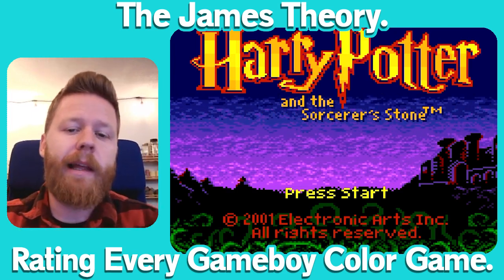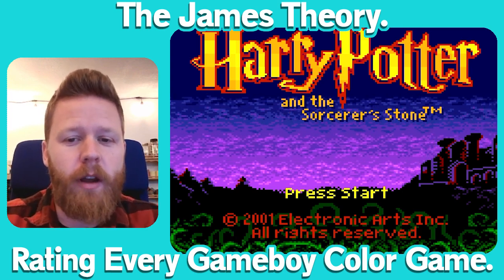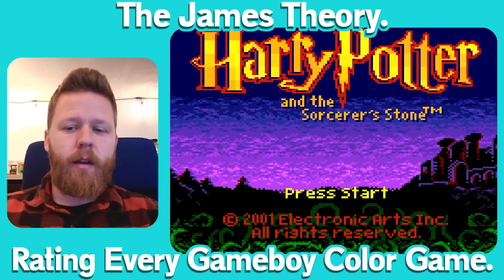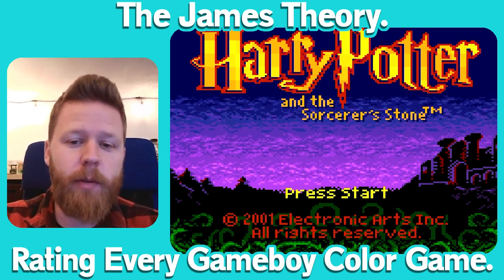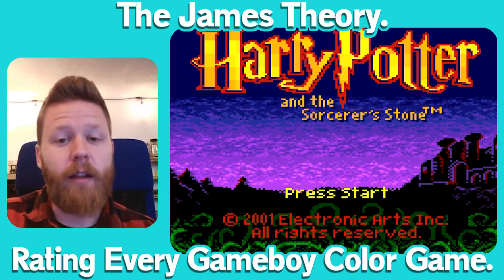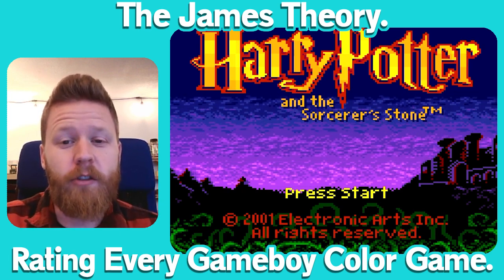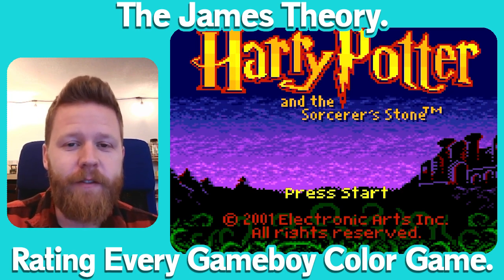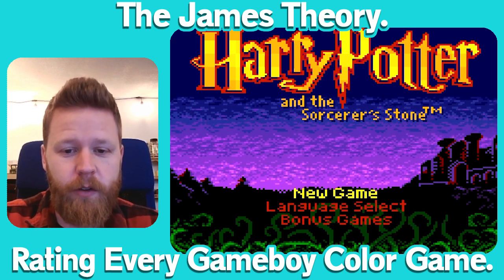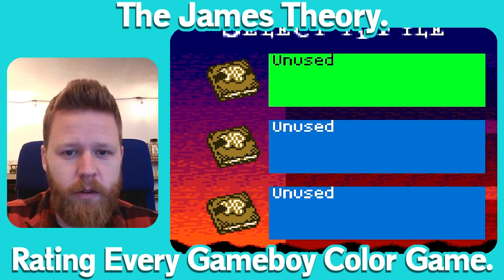Hello there, welcome back. Today we are going to be playing and ranking Harry Potter and the Sorcerer's Stone for the Game Boy Color, which released in 2001 by Electronic Arts. We are going to be continuing to play every Game Boy Color game ever made, but also rating them on a scale of 1 to 10. I haven't been doing that yet, and I think I will start to give you a score out of 10 to let you know how good or bad I find the game. So let's jump into Harry Potter and the Sorcerer's Stone — or Philosopher's Stone for all of the smart people across the ocean.